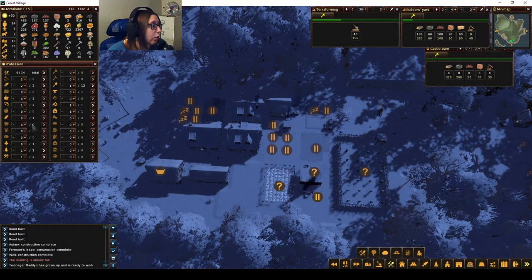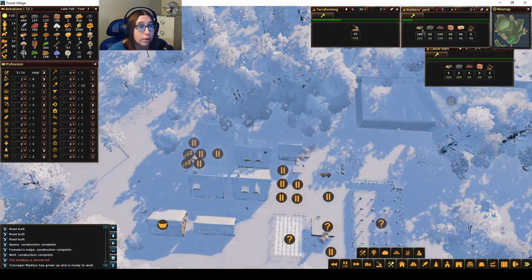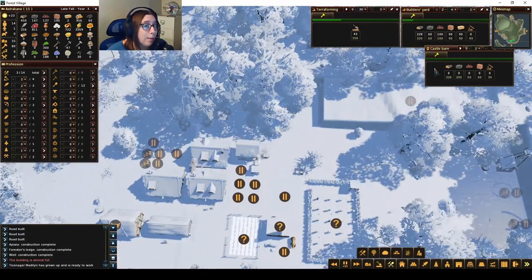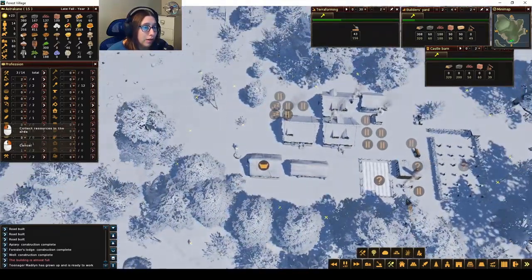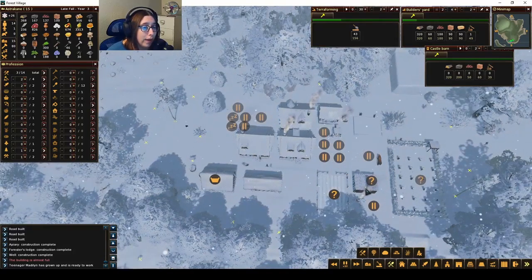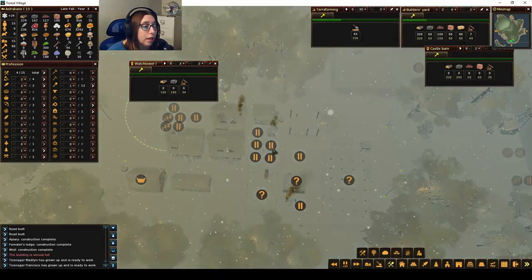I don't need anybody in the gatherer anymore — we'll put them into the hunting cabin, and we still have three people to work, so that's good. I'm going to unpause the builder's yard so they will start building again. The only thing we still need is the wood, and we have a lot of wood now, so we may be able to do the castle barn too. I should probably gather more wood just in case. There's a lot of wood right here — I really don't want a whole bunch of animals in here. Maybe I need to put a watchtower over here — I haven't built it yet, but it'll help if stuff is coming through here.